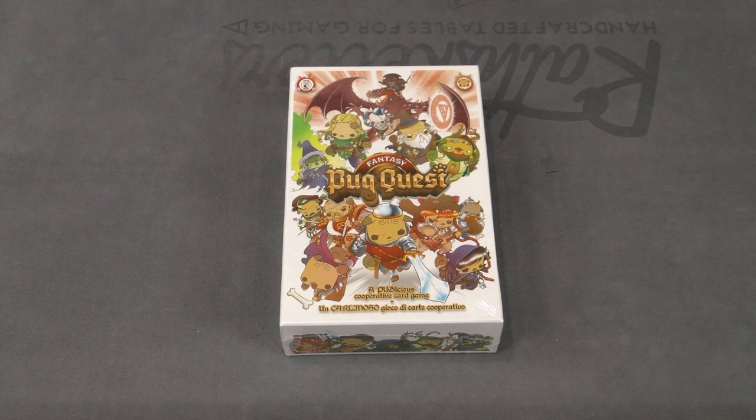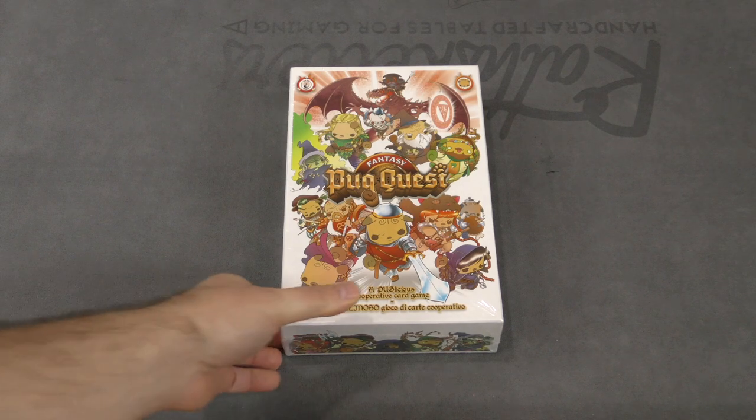Hey there everybody, it's Mike Delisio with another Dicetower Daily Unboxing, and today we're going to be taking a look at Fantasy Pug Quest, a puglicious cooperative card game.